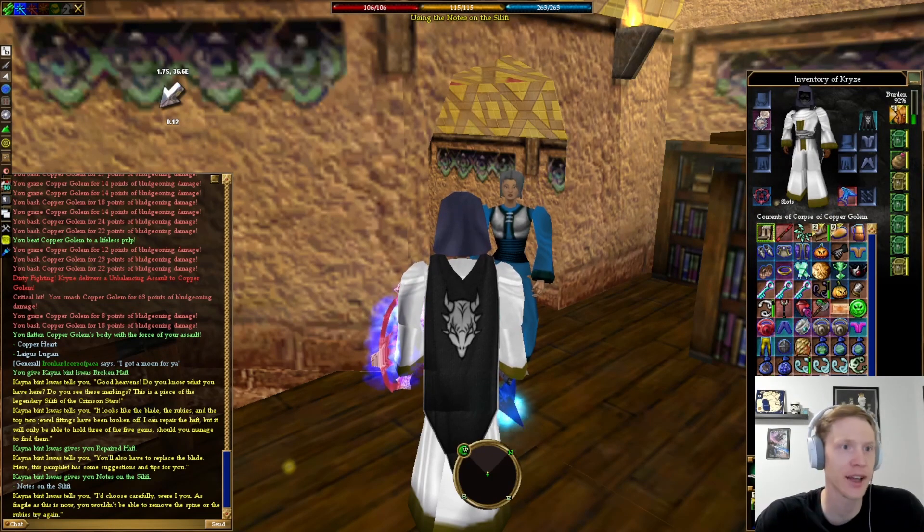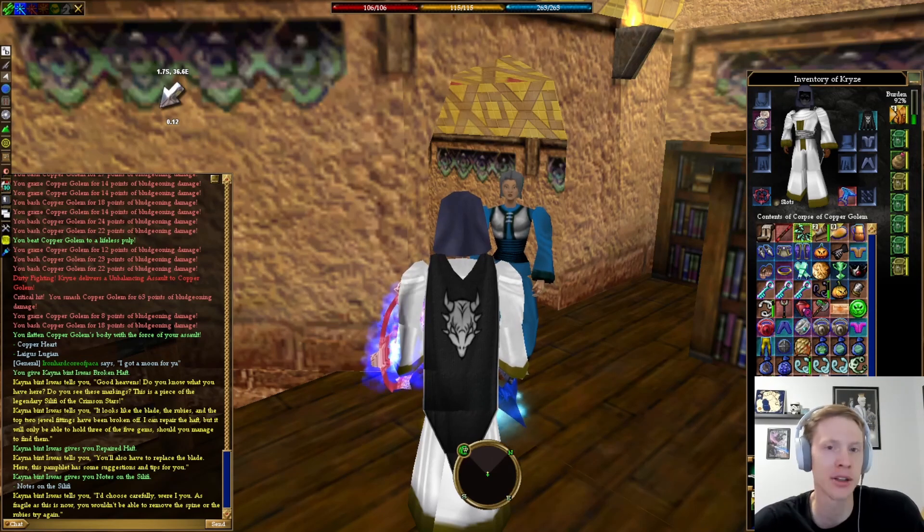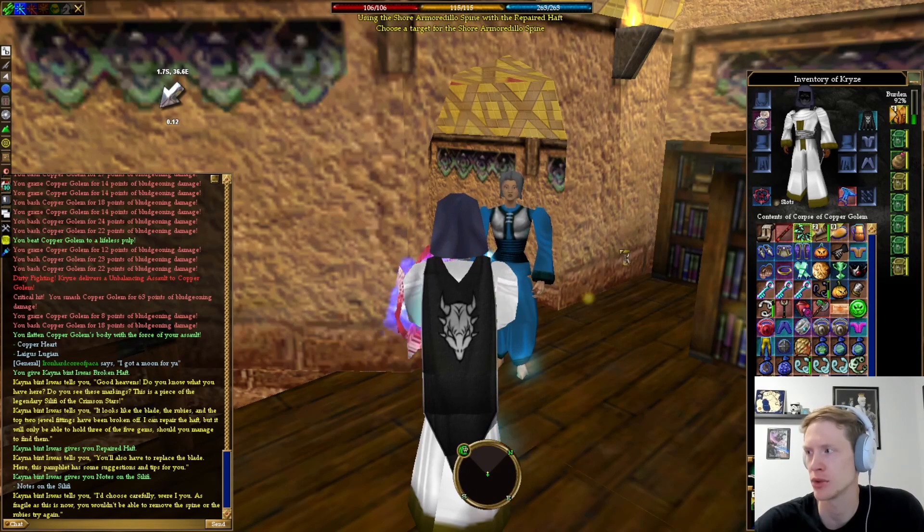The next step is to add an armadillo spine to the weapon to actually craft it. If you want the best possible weapon, you're gonna want to use a plate armadillo spine — that's gonna make a 350 wield weapon. I just happen to have a shore armadillo spine, so we'll use that. You attach the shore spine for use as a blade.